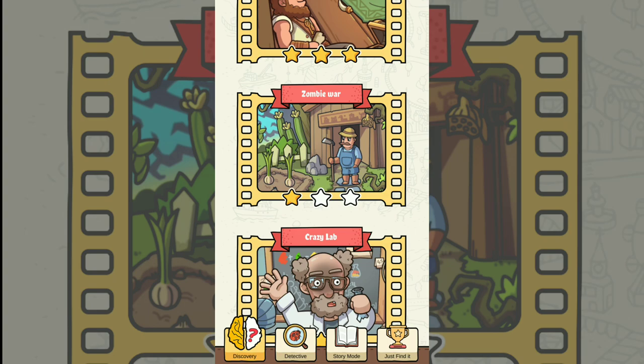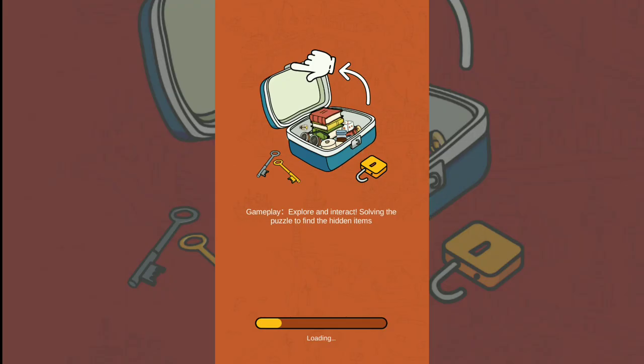Welcome back to my channel Explode Brain. Now in this game, with a new update and new level, I want to finish this level — Zombie War — and I will give you the solution for this level. Okay, are you ready? Let's start now. Okay, we enter the game.